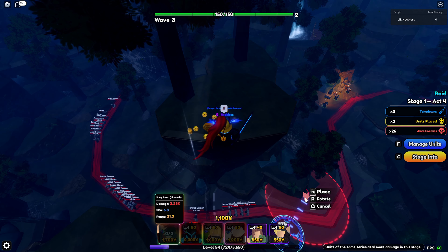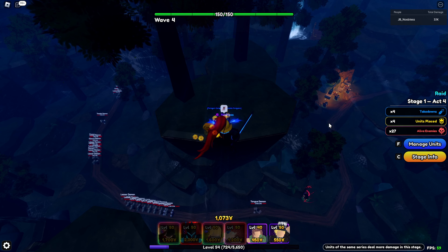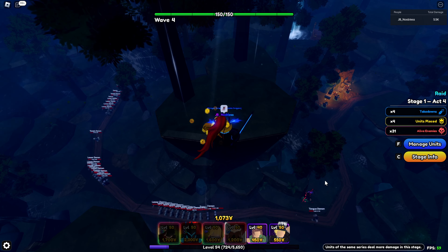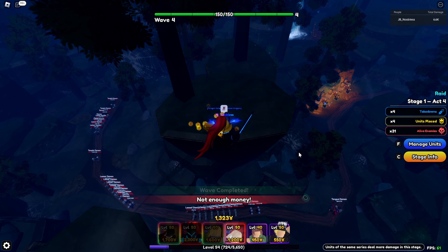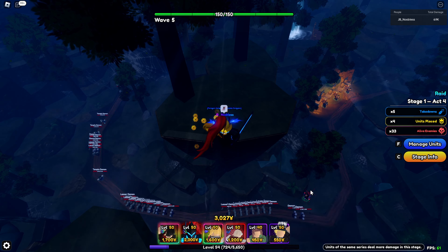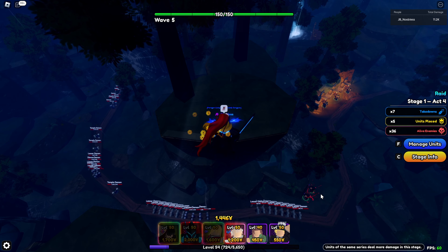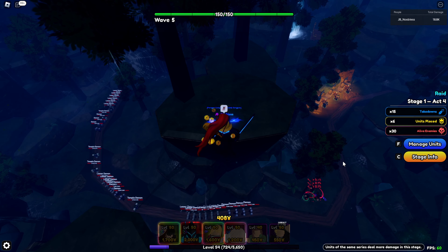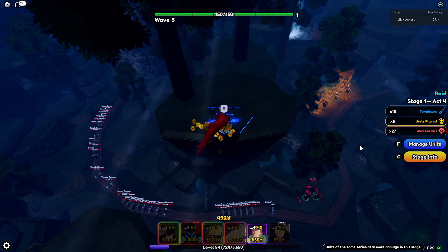Now we have three Speed Wagons down. We're waiting for money to place our first Sun Jin Woo on this pivot point here. I placed three Speed Wagons and upgraded two of them to get that little bit of extra money. Sun Jin Woo should hold them off. Place one down, upgrade the final one, place two down, then place the final one so you don't have to worry about enemies getting through. Then focus on upgrading your money farms — that's the most important, you need that money flowing.